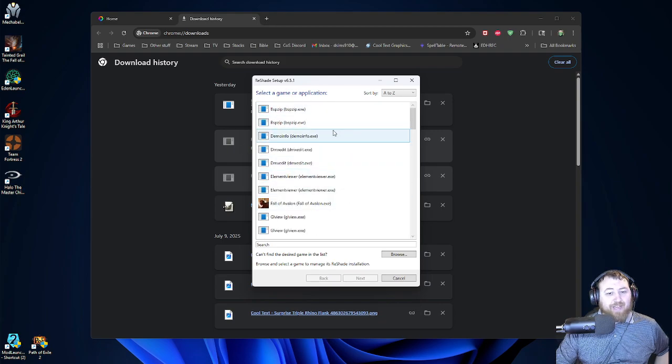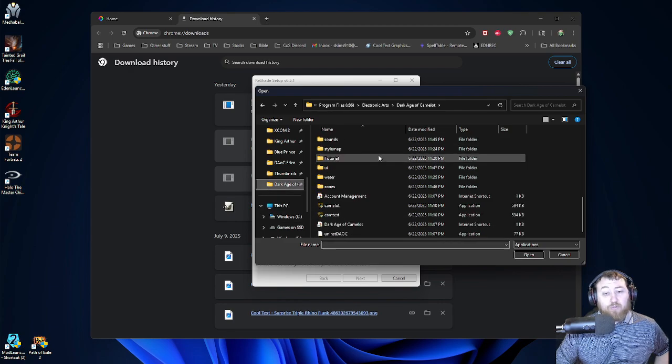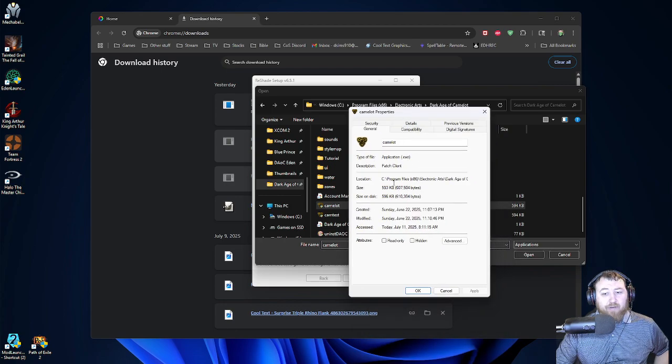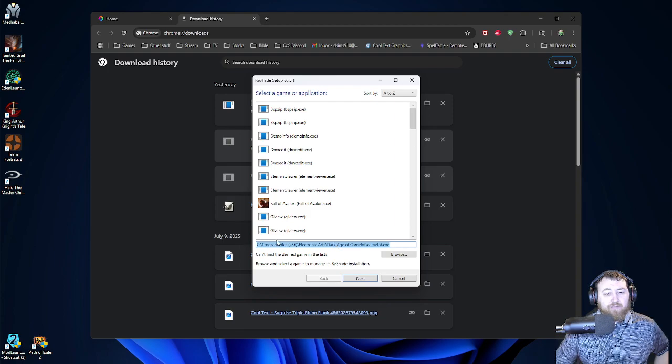It's going to ask you to select a game or application. DarkHedge Camelot is not going to be in here, most likely, so click Browse. Go to your DarkHedge Camelot folder and scroll down. Select Camelot.exe — this is the application. If you're not sure if it's an exe, right-click, go to Properties, and it'll tell you right here that the type of file is application.exe. So you'll click Camelot.exe, click Open, and you'll see your file path at the bottom. Then click Next.